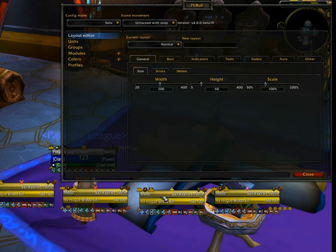Essentially, Config Mode enables every possible aspect of the unit frames to be turned on so you can see how they will be positioned. It's important to note that by default your unit frames are not going to look much like this, because many icons and indicators shown here — like Master Looter, Leader, Roll, Quest, and PvP icons — will be off most of the time.